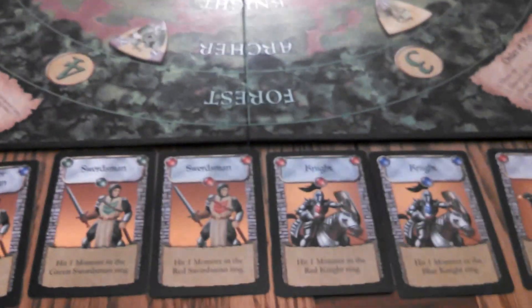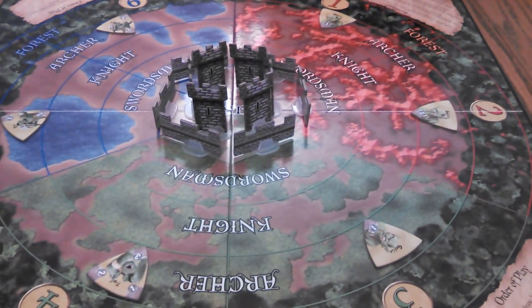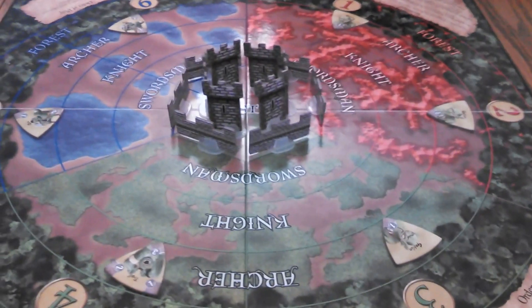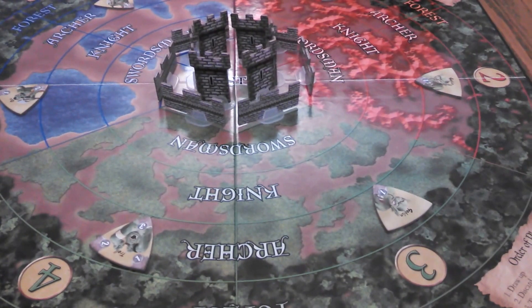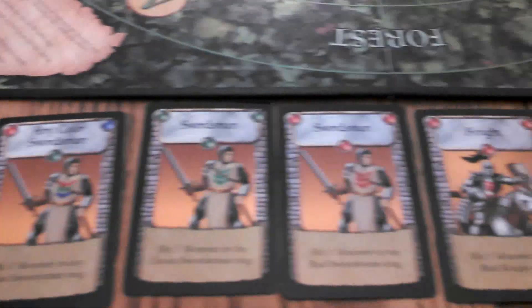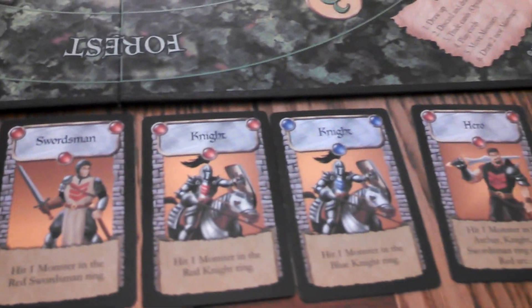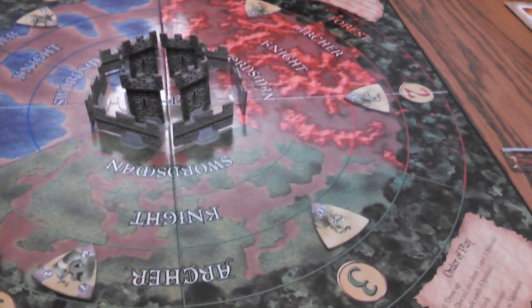To decide what to draw, you look at the board and see what's in play. Of course, this is the first turn, so everyone's in the archer ring. All the monsters are in archery. The only way you can attack a monster is to have a card that matches the color. For instance, I don't have any archers — and if I did, it had to be in the same color too. But I don't have any archers whatsoever to even deal any damage to these guys.